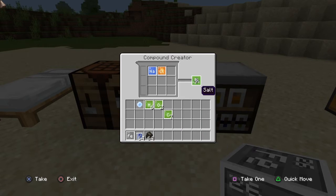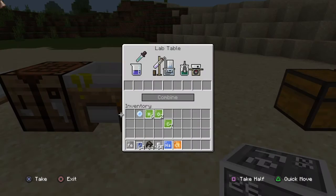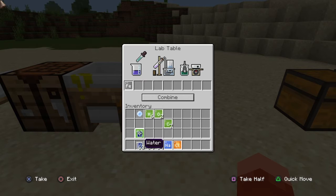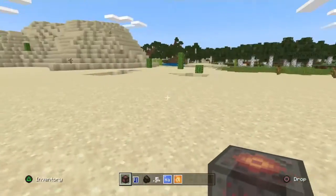The last thing you want to make is salt, which you make with the sodium and the chlorine. Now you've got salt. Go to your lab table and combine iron, one water, one charcoal, and one salt. It must be in this order — if it's not, it will not work. It will just become rubbish. Press combine and it will come out with a heat block.